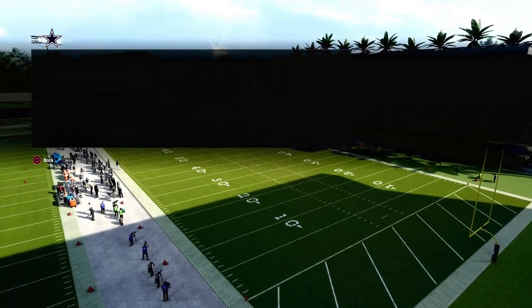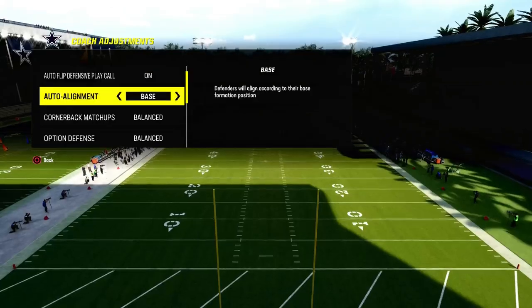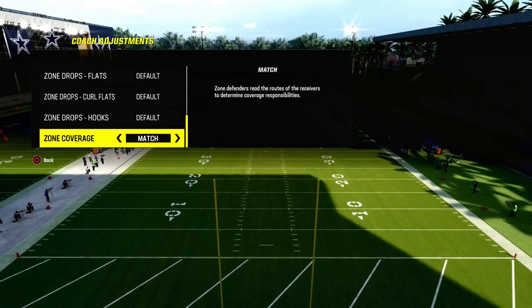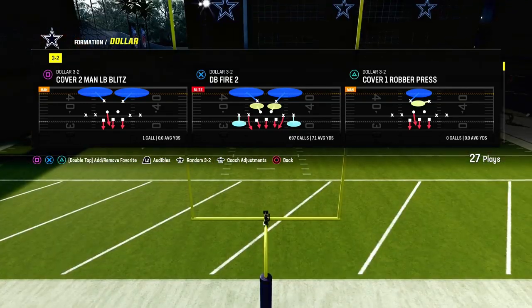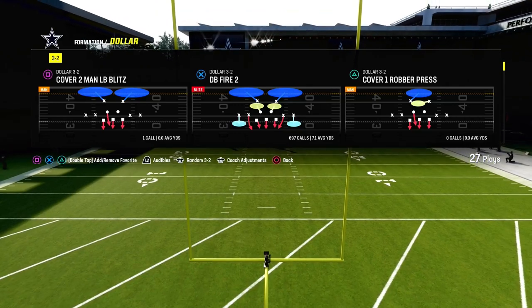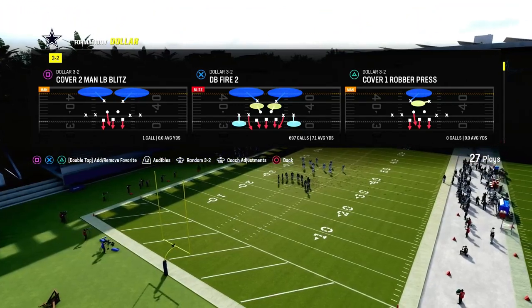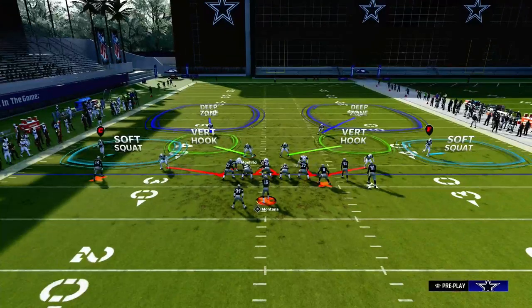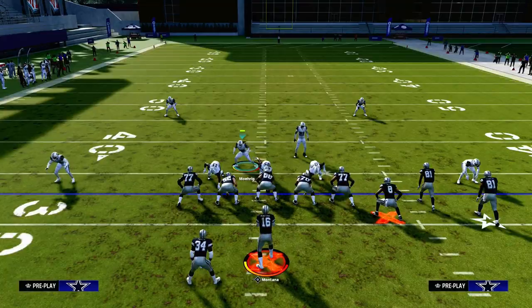The play is DB Fire 2 — that's the base play in Dollar that we want to be using. We're going to have auto alignment on base and then we're going to have our zone coverage set to match coverage. The biggest key with this defense and how we're going to defend bunch is we're going to take advantage of the alignment of the bunch. So we're going to pinch our defense and then from there we're going to stand in this gap with our user.